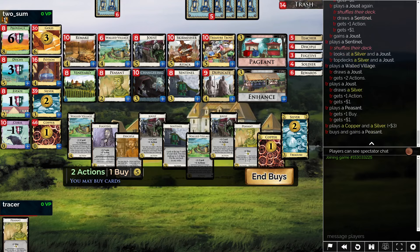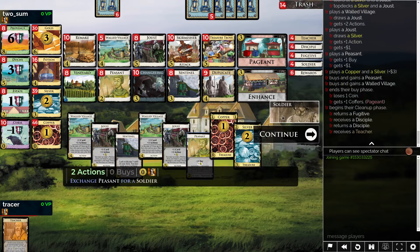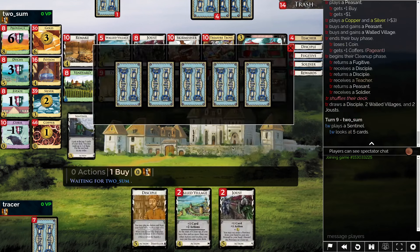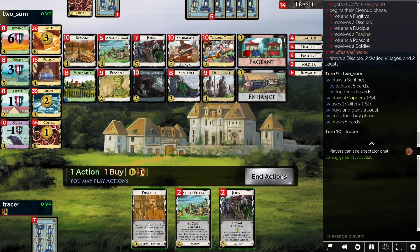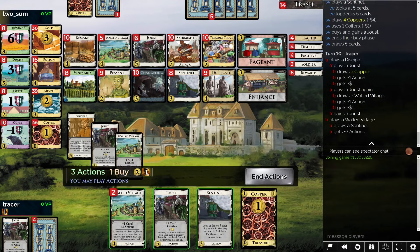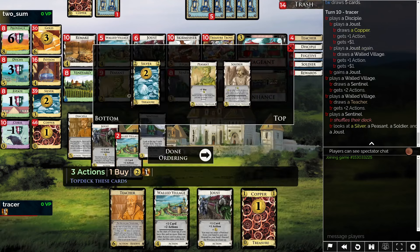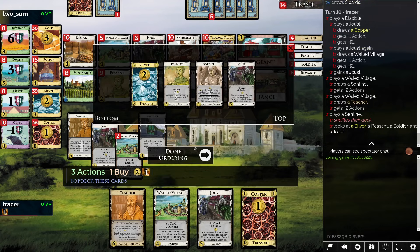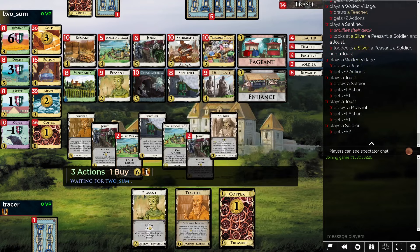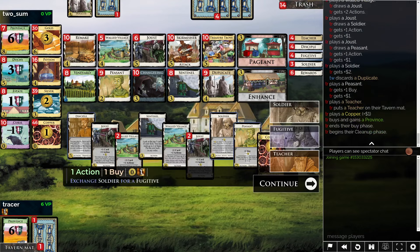I guess we'll add another Peasant and maybe we take a Walled Village. I'm trying to think if I actually want this to be a Teacher right now, and I think the answer is going to be Yes. I'm going to put a card token on Village and on Joust also. We have another Disciple, so let's go ahead and make a Teacher. We have another Peasant for our Plus Buy. Get up to 8, buy Province, and now we should be running along.